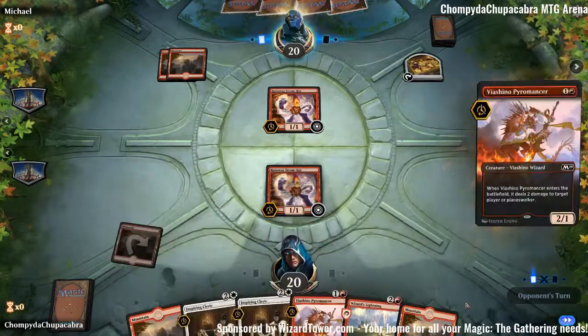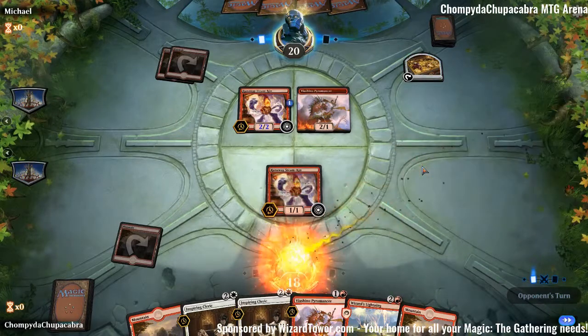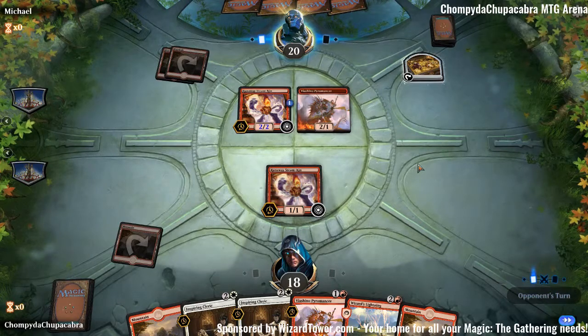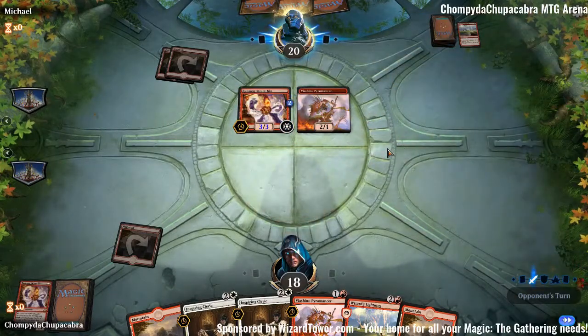We're kind of getting mountain flooded. Our opponent has fancy things — this isn't too bad. It means I can't activate Runaway Steamkin for mana this turn, which is actually a good thing. Wizard's Lightning — but we don't have Runaway Steamkin. This could be bad.